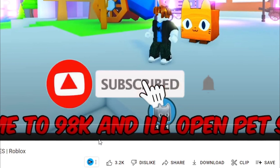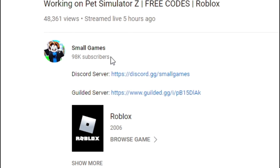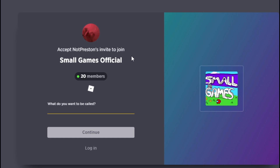He said, get me to 98k subscribers and I'll open Pet Simulator Z. And look at what Small Games has right now — subscribe right now guys, it's back! Gilded server. What is this? Accept not Preston's invite to join. Small Games official.